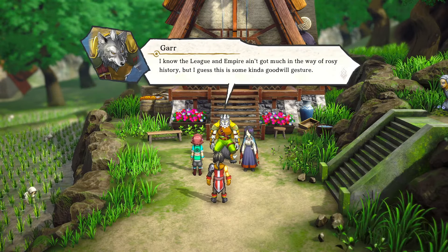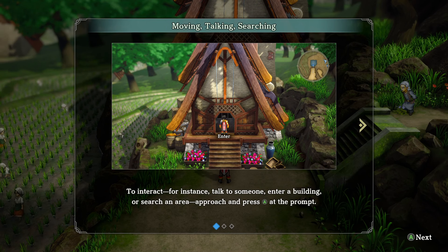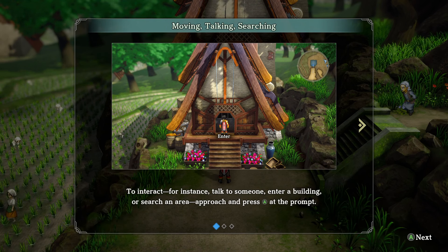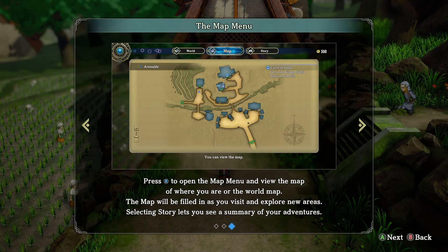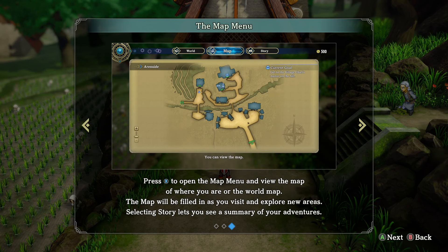They've set up a command post on the hill at the Elder's Residence — our first assignment is to get up there. A brief tutorial explains movement and controls: press A to interact with people, enter buildings, or search areas; press Y for the main menu to use items, magic, change equipment and check stats; press X for the map, which fills in as you explore; and Select Story for an adventure summary.